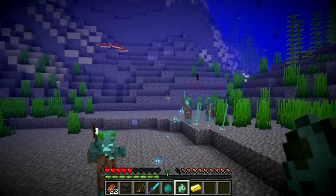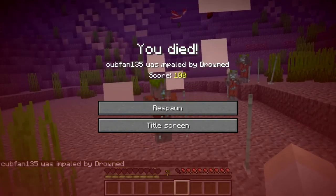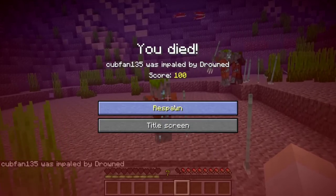They actually start to fight each other if one hits the other with the trident. And there's a new death message as well: 'your player was impaled by drowned' — that is the new death message here in this snapshot.